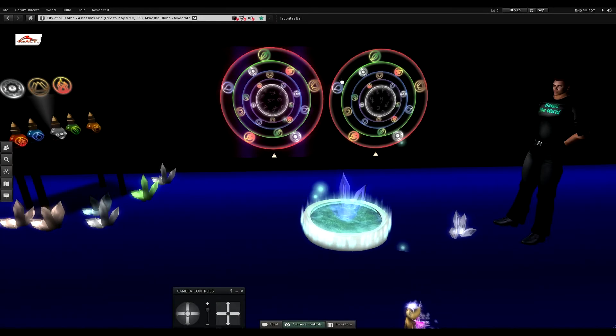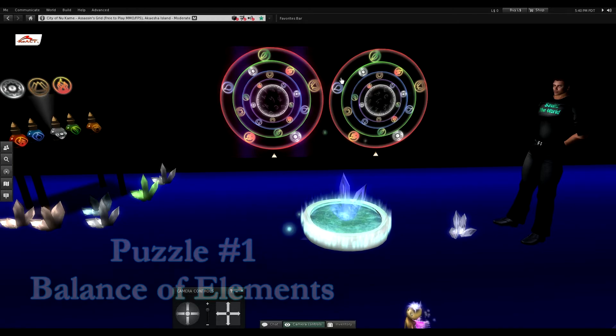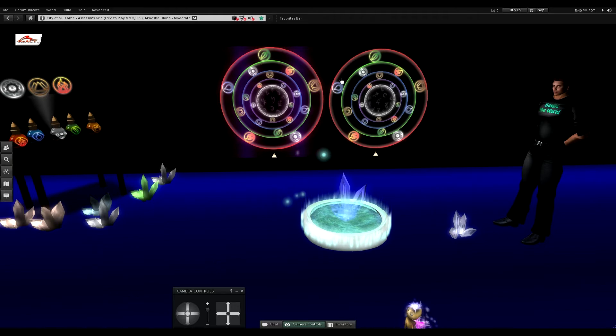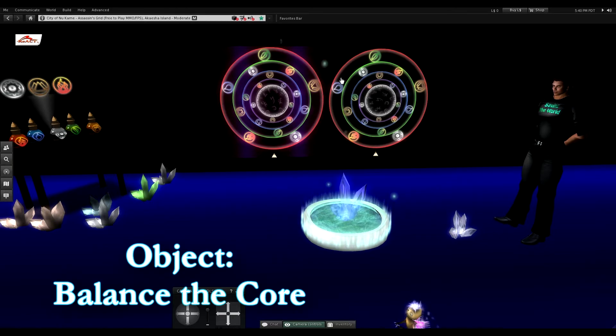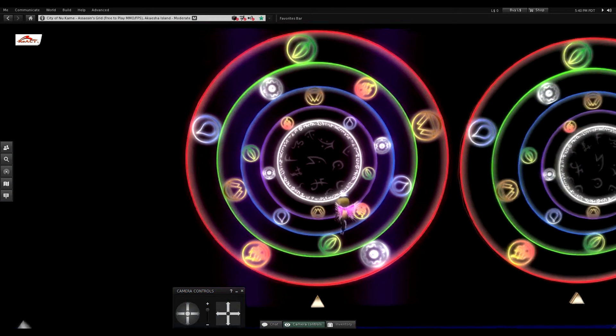Hi folks, my name is Andrew and today I'm going to talk to you about the first puzzle of Bands of Cipher, which is called the Elemental Balance or the Balance of Elements. The object of this particular puzzle is to find the absolute balance of the five elements with the core.